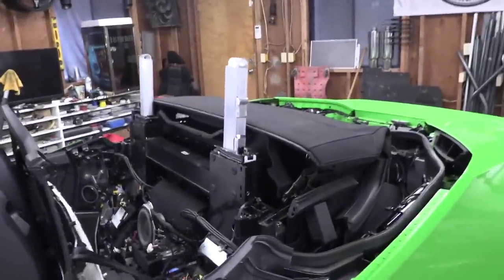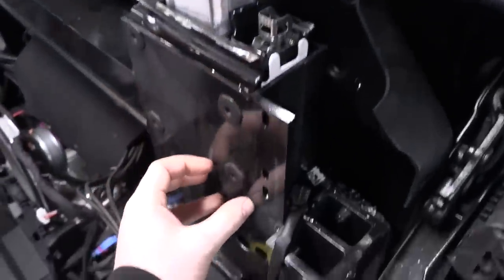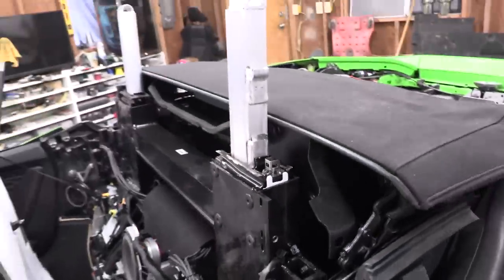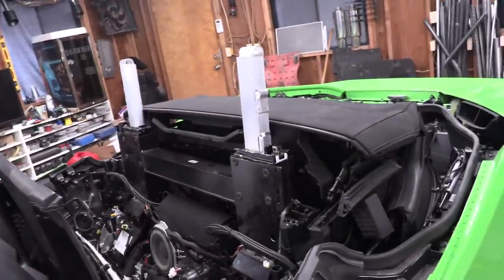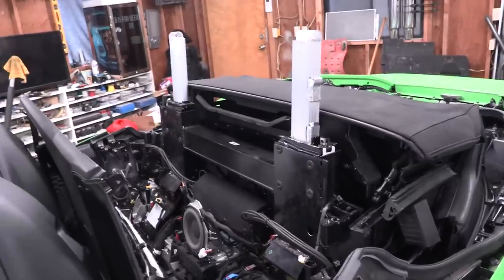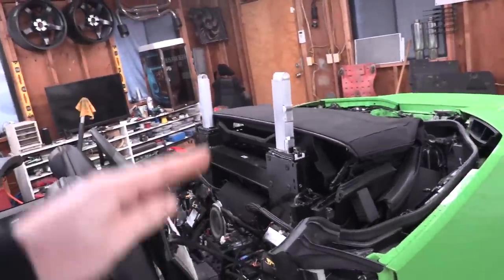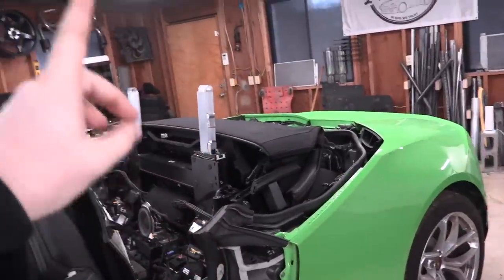Somewhat unsurprisingly, we got nowhere. We learned so much about this mechanism that runs inside here and keeps this thing stuck up, but we just cannot get it to do what we need it to do to free that bar up - and I think it has to do with the airbag pyrotechnic stuff that's in there. So we've got two options. First option - viewer requested - build a cross member right there, mount like a turret machine gun type of thing up there. Full apocalypse build Huracan. That's option number one.